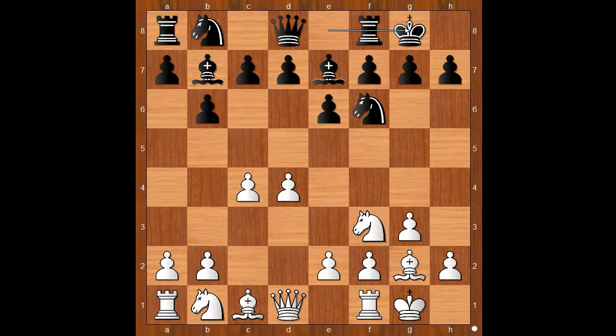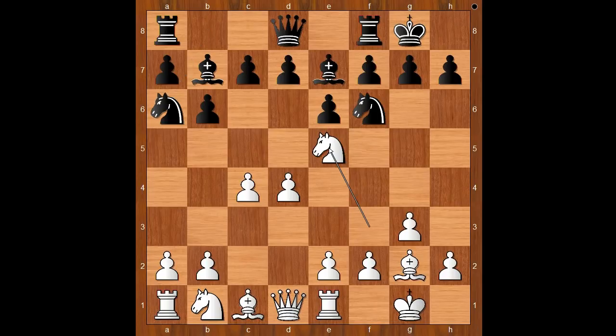White to move. Knight to c3 is the most played move in this position. Mamedjaro played rook to e1, preparing something different. Knight to a6, knight to e5, bishop takes on g2, king takes bishop. Black to move. C5 was expected, but Magnus Carlsen played c6.